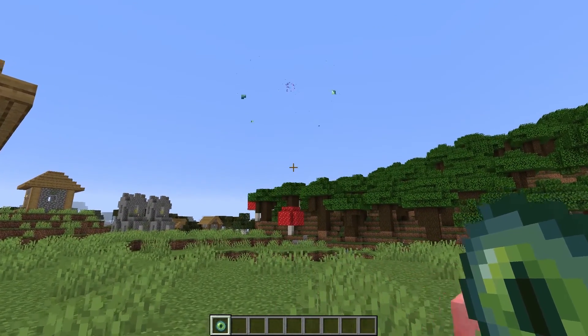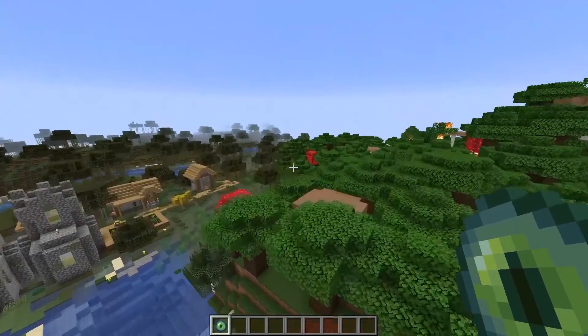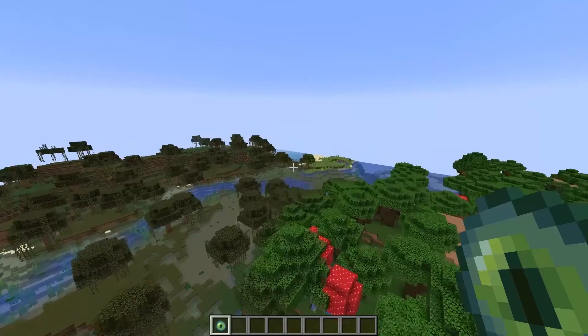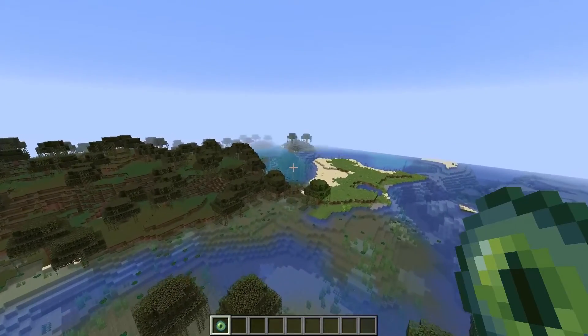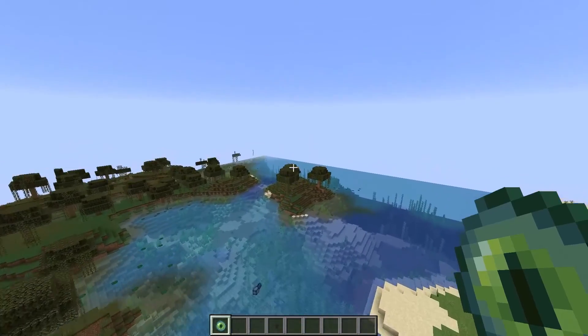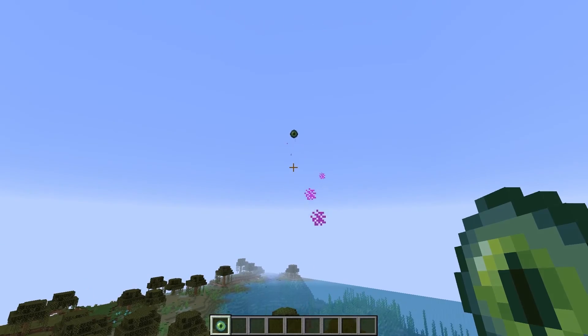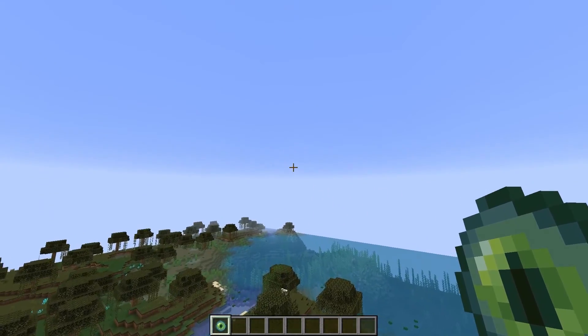The Eye of Ender shows its direction in front of it, so you have to follow it. If you are in creative mode you can just fly, but if you are in survival mode I recommend you travel minimum 500 to 1000 blocks before throwing it again, so you can check which direction it is pointing.